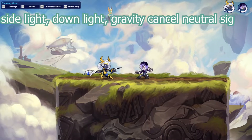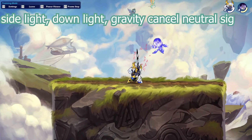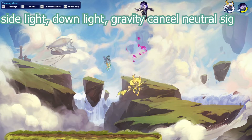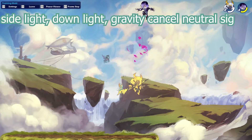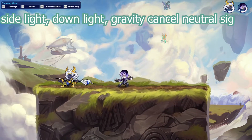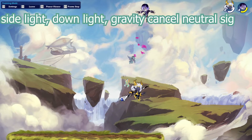This next combo is a longer version of the last one and looks really cool. It's a side light into a down light into a crafty cancel neutral signature. You can get this with pretty low dodge windows — around one to two on the first part and four to five on the second. It's a great combo to show off your skills. If you don't know how to crafty cancel, check out the first video linked in the description — it explains all the basics of Brawlhalla.